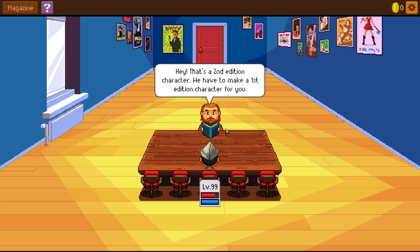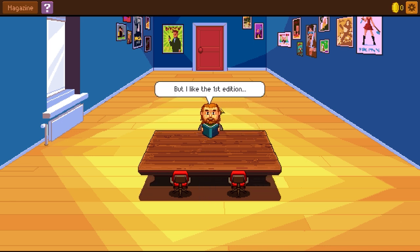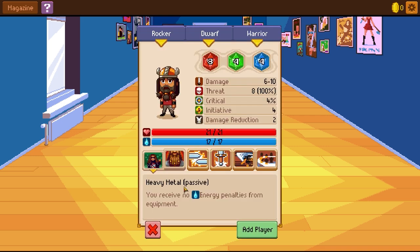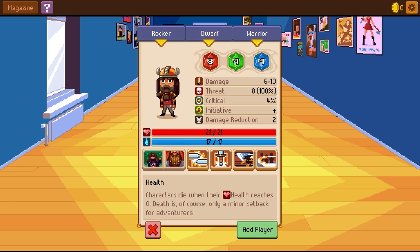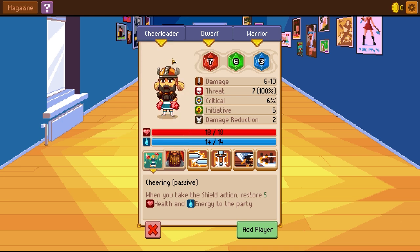That's a second edition character. We have to make a first edition character for you. I'll never downgrade to the first edition. But I like the first edition. Fine, I'll play with my other friends. Choose two chairs to add two players. So we can have a rocker... This is a rocker dwarf warrior? Cheerleader dwarf...